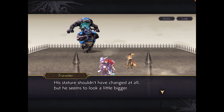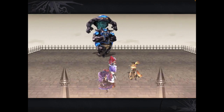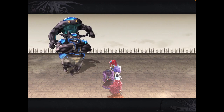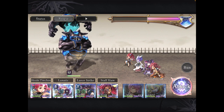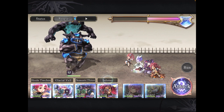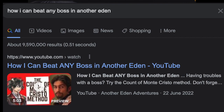Bonus tip — Tip number 7: Let's say you're a busy person and simply don't have the time to grind for any of this, but you still want to beat a super boss. That's fine. The tip is: just wait a few months. Power creep is very real in Another Eden, and as it keeps releasing more and more powerful characters and upgrading existing ones, the once-tough bosses will become incredibly easy. I go into more detail in my other video titled 'How I Can Beat Any Boss in Another Eden,' which I'll link below.